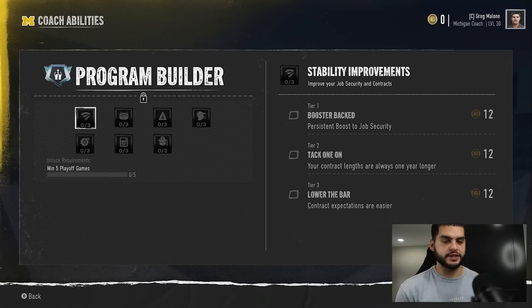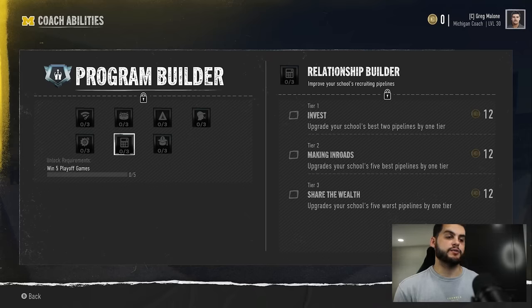Coming over to Program Builder, the one below CEO — the one I really like is Making Inroads. Relationship Builder as a whole is pretty solid, but my problem with the first ability is that it upgrades your two best pipelines, and if they're already at tier five there's nowhere to go. Making Inroads upgrades your school's five best pipelines by one tier, so if your first two are fives and your next three are fours and threes, those fours become fives and those threes become fours — essentially giving you a bunch of high-tier pipelines.